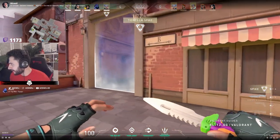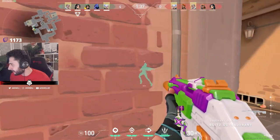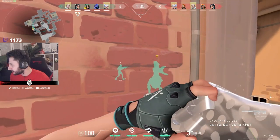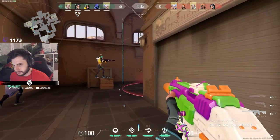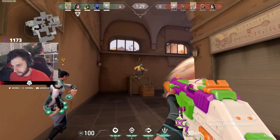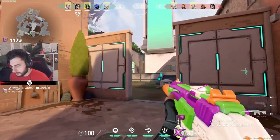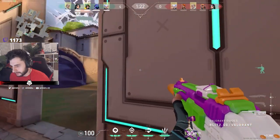The round begins with Mixwell, Sage, and Killjoy pushing through Ascent's B main area to take control of the ultimate orb. The defending team actually does them a bit of a favor by walling and smoking off the line of sight and securing the Killjoy her lockdown. Mixwell and crew rotate back out towards mid, having gained information on the location of both the defending Sage and Sova on the B site.